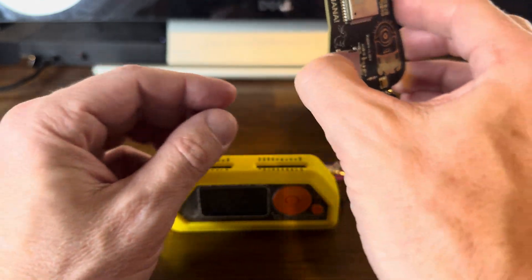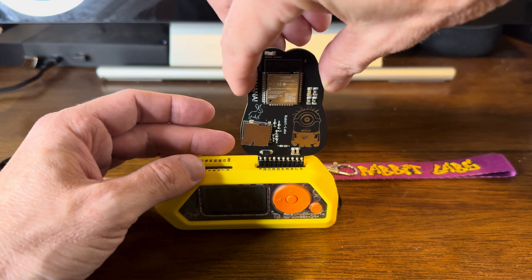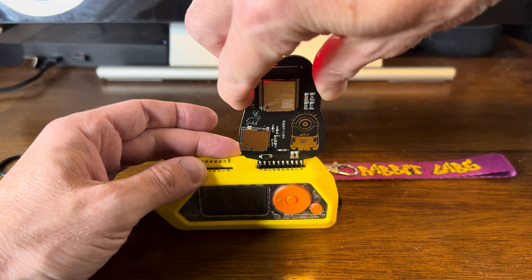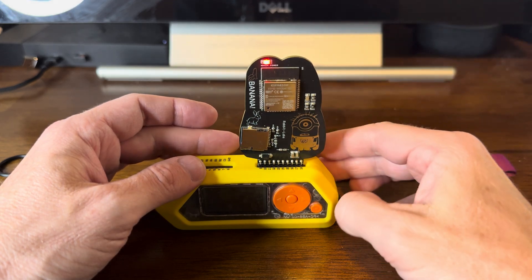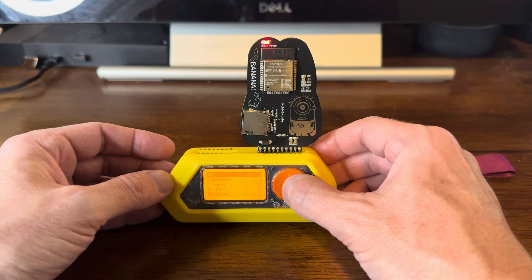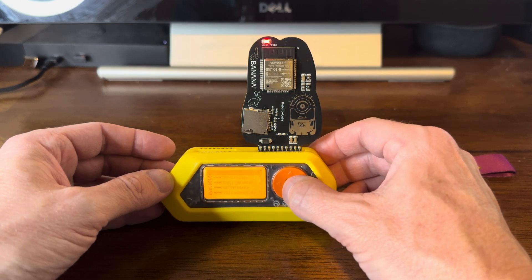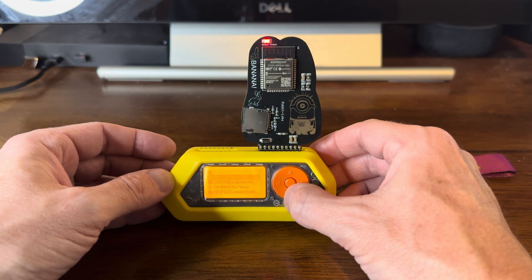So the first thing I'll do is plug this thing in. And you'll notice once I have it plugged in correctly, facing away, the light will turn on. There we go. Now I want to go into my apps, go into GPIO, and scroll down here to ESP Flasher.